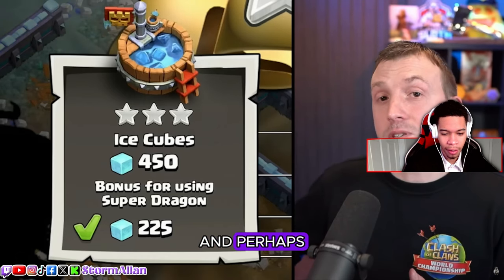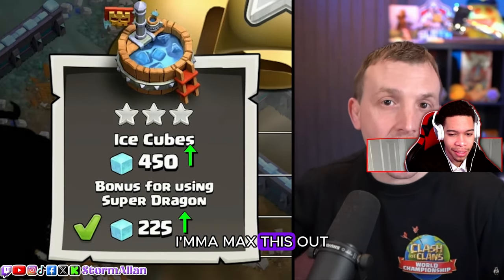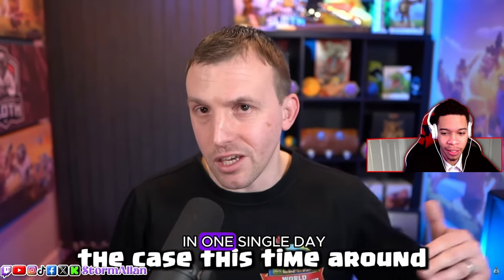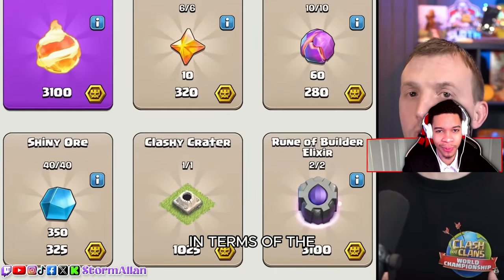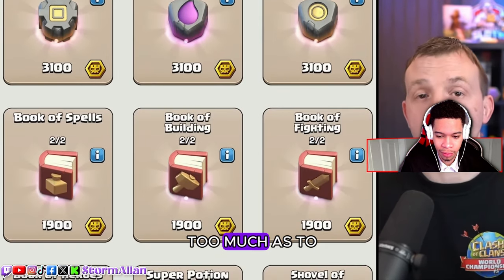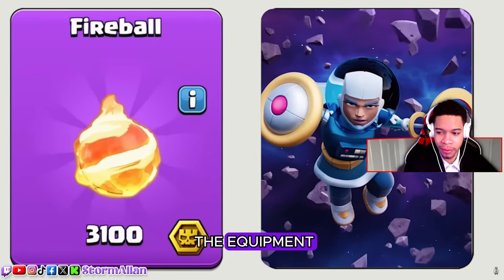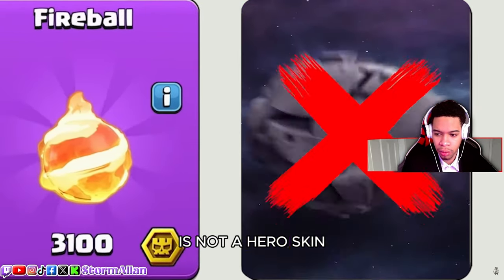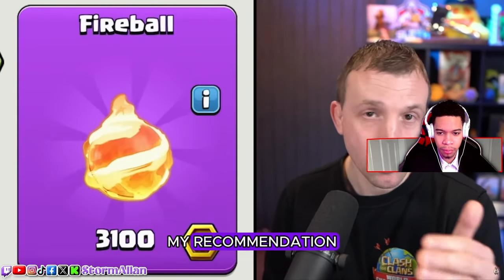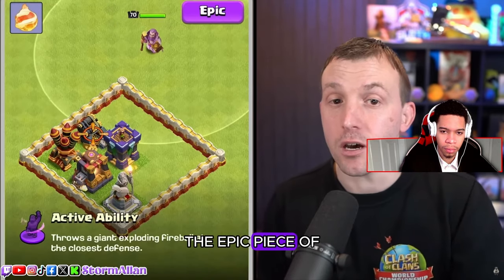You should have plenty of time across the 10 days the event is active. You can always drop down in leagues if you need to speed the process up. I'm gonna max this out in one day — I'm doing a live stream on it. In terms of the trader shop, there is not a hero skin within the shop. My recommendation, whether you buy the pass or not, is always to get the epic piece of equipment.